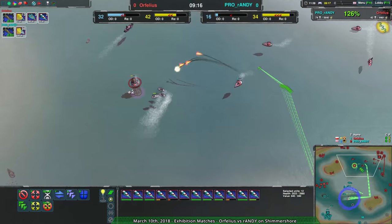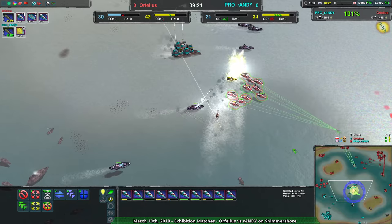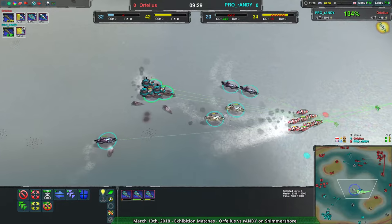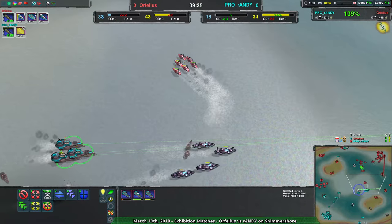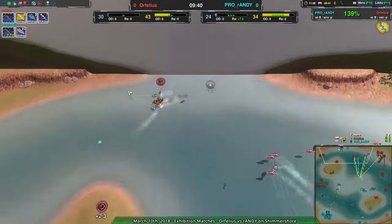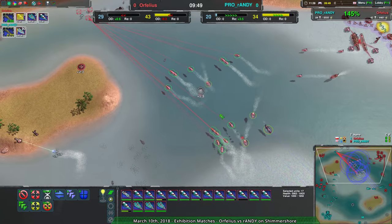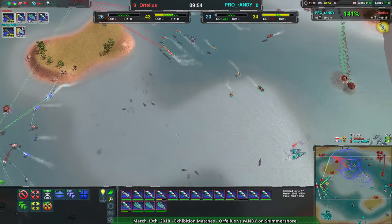Even with the sirens being built up and the damage Randy is starting to deal, Orfilius has still had the stronger economy. The unit value is definitely still in favor of Randy, largely because the sirens are extremely efficient — getting rid of cutters that can't really do the damage they need to do without support forces. Some cutters are in the back lines, but Randy is hunting behind the back lines. Orfilius's forces are now split, having to defend their own expansions while also trying to deal with the sirens pushing forward.